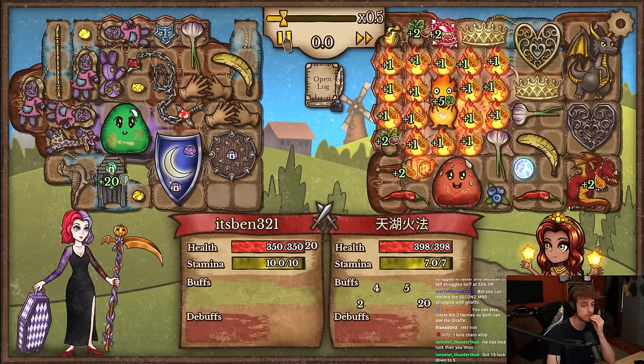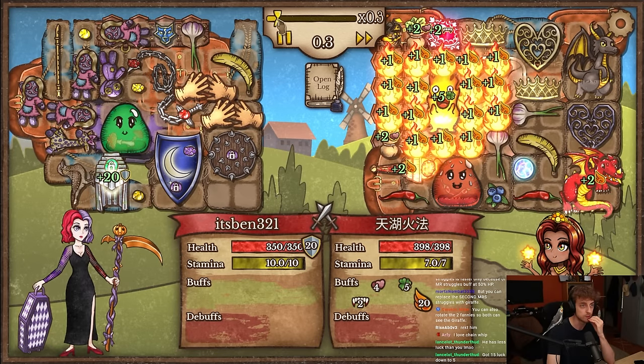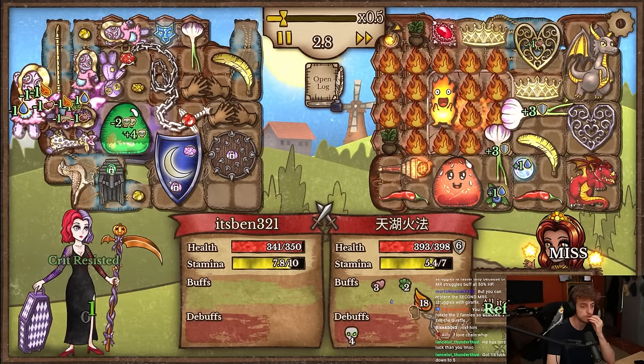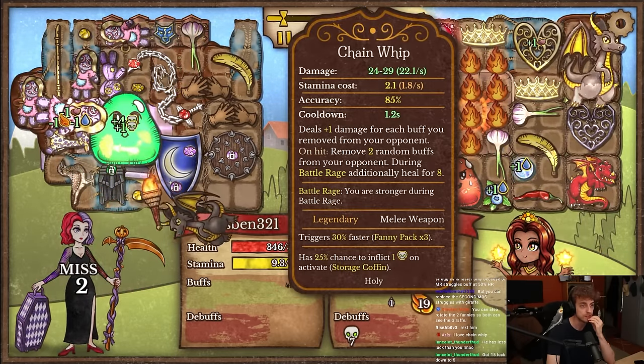He has a lot of buffs though — vamp, regen. Let's see how fast we destroy all of his buffs. He also gained some mana — he actually has a lot of buffs, my whip is already at 22 DPS.